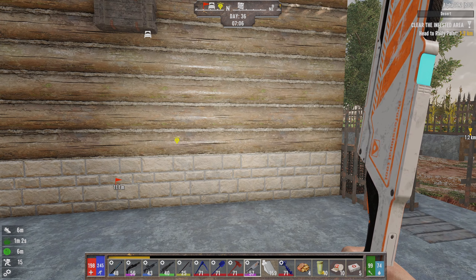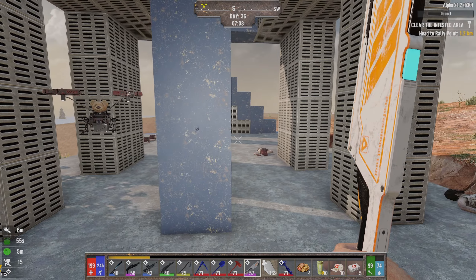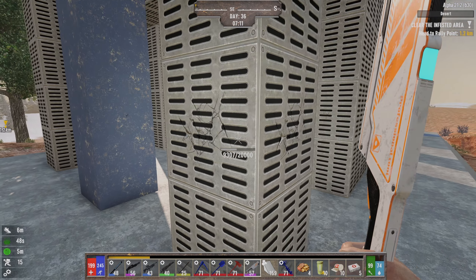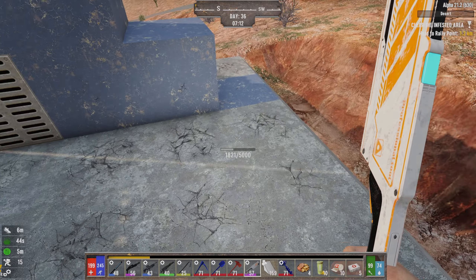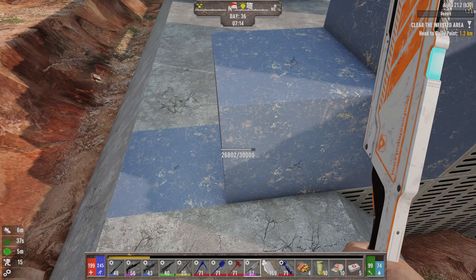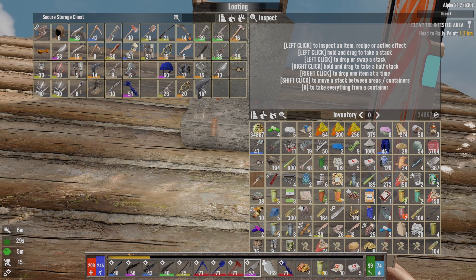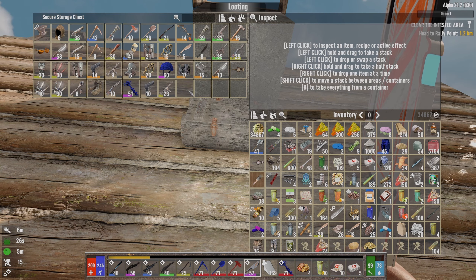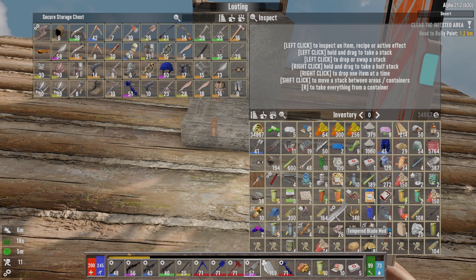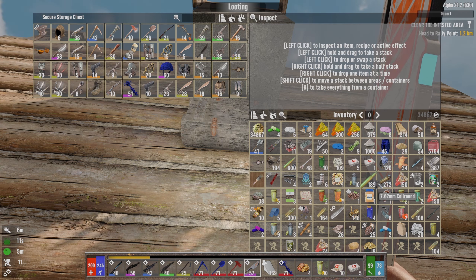Welcome back everybody, my name is Mojra and some people call me Anki. We're carrying on with our Seven Days to Die Darkness Falls series where we've just finished a horde night. I want to show you a few things — this is all of the non-stackable loot, a few other bits, plus the stackable stuff: a reasonable amount of ammo, lots of medical stuff, and nothing really too useful.